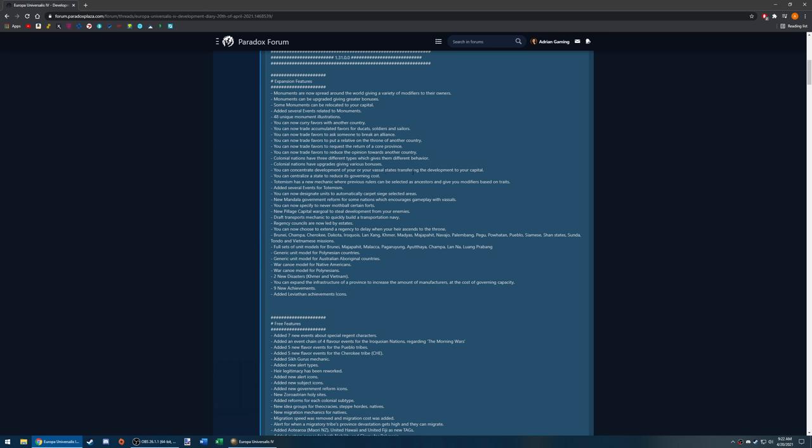Totemism has a new mechanic where previous rulers can be selected as ancestors, giving modifiers based on their traits. We may play something that uses totemism mechanics — maybe in the New World. You can now designate units to automatically carpet siege selected areas. There's a new Mandala government reform for some nations — probably India or Asia — which encourages vassal gameplay. You can now specify forts to never mothball.